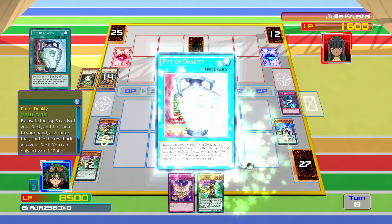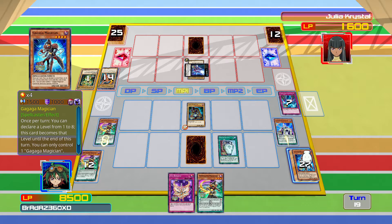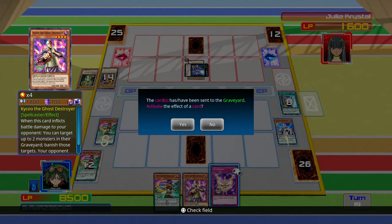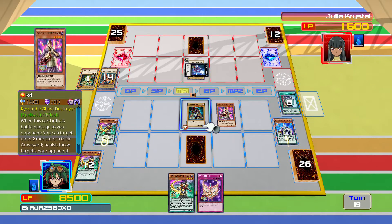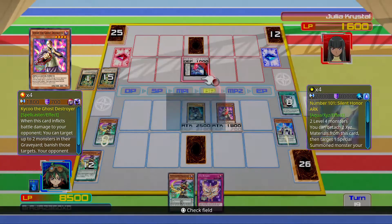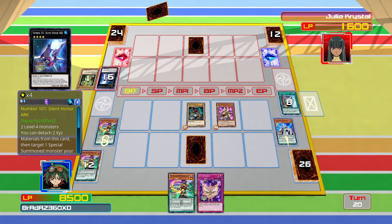Pot of Avarice — nice. I keep calling it Avarice. Upstart Goblin. Do I need to go for Kaiku at the moment? Yeah, let's go for Kaiku. We can't Pendulum Summon because that counts as a special summon, so we cannot summon Kaiku that way. Attack with Dark Magician on that — hopefully nothing happens. We can get rid of one of our extra deck cards with that. These born-only targets our Graveyard so we can't bring any of that back to work for us.